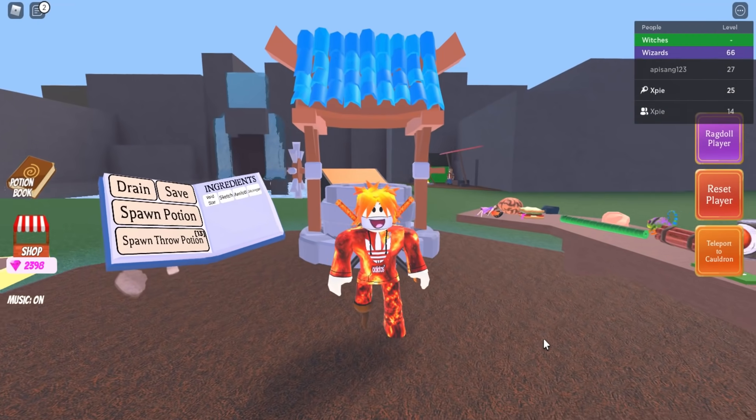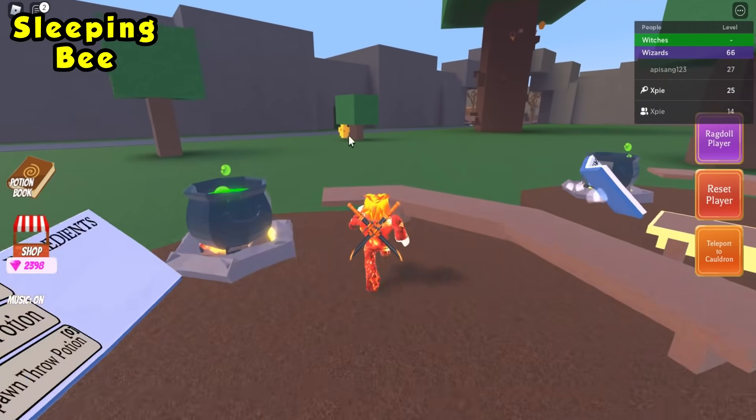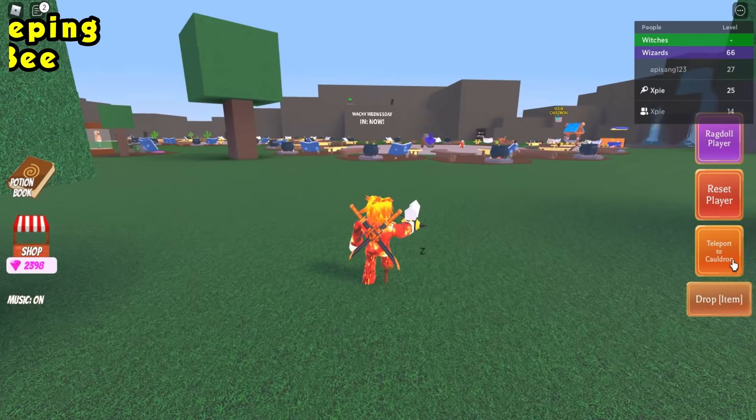The next secret ingredient is the sleeping bee. Head over to the beehive right next to the small tree. Click the small bee inside, then teleport back to your cauldron.